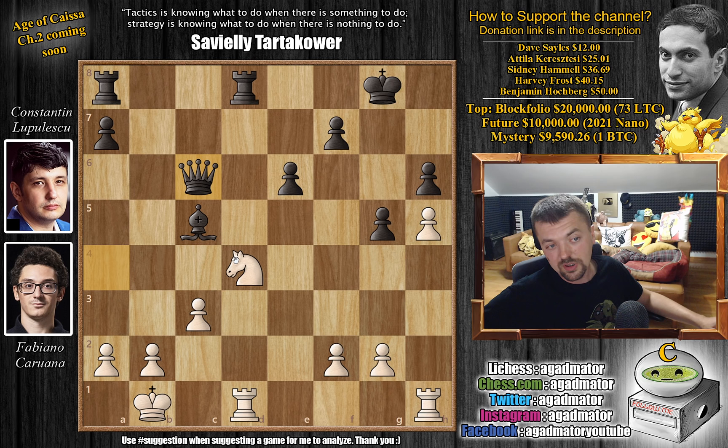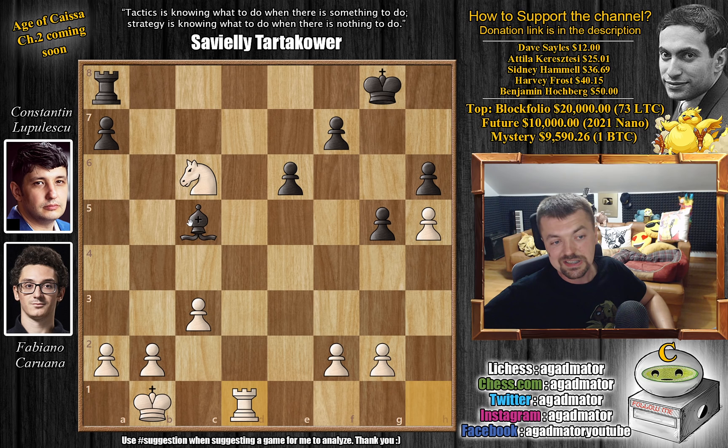However, in the game, queen captures on c6 was played. Lupulescu said, you grab the pawn, I'm going to trade down — I can hold this being a pawn down. But that's easier said than done. Knight captures on c6, we have rook captures on d1 with check, rook captures, and now bishop captures on f2 — he grabs the pawn back. But now comes rook to d7. Material is now completely equal, but Fabi has a monster rook here on the 7th rank.